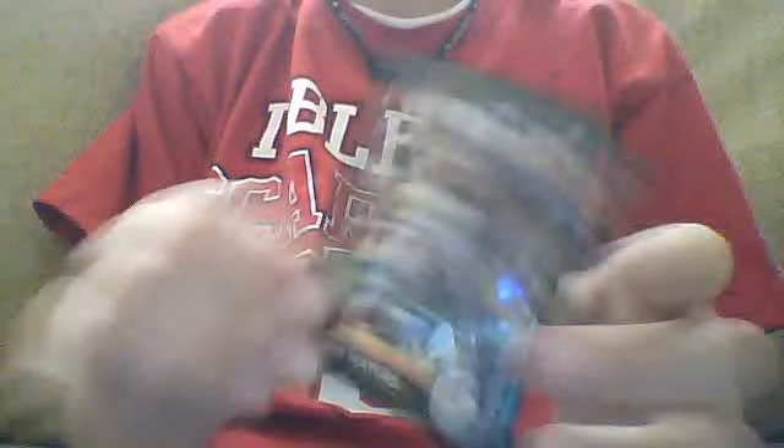Next pack of Bowman Chrome. We got a Brady Shoemaker, Team USA Brian Roguera, and Brian Matu's Rookie Card. Baseball and Cards might want that, so let me know.